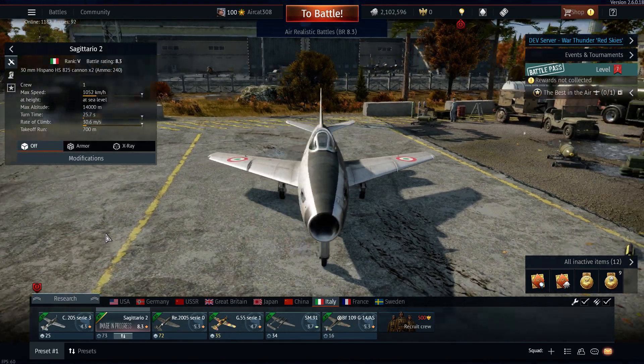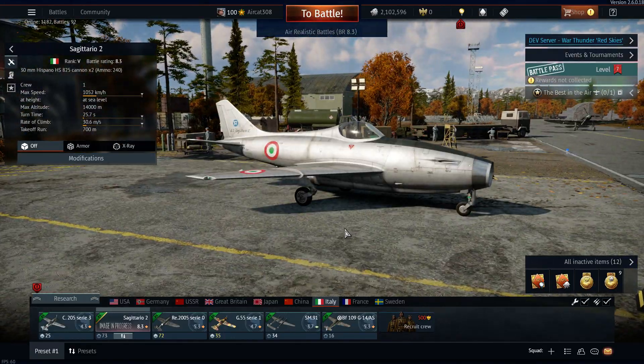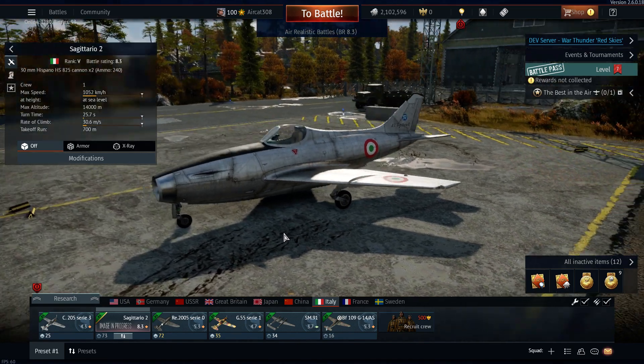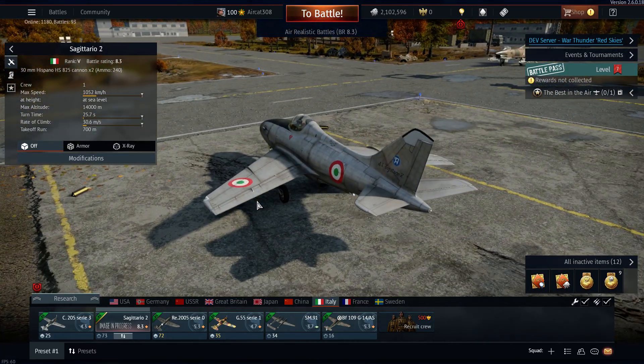Hello ladies and gentlemen, welcome back to the War Thunder dev server. Today we are on the Red Skies update dev server, and here we have the brand new Sagitta-rio 2. It is a rank 5, battle rating 8.3 jet fighter.